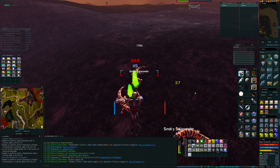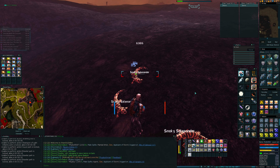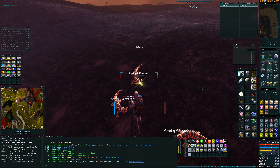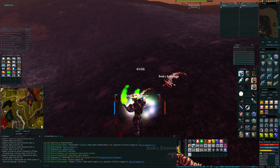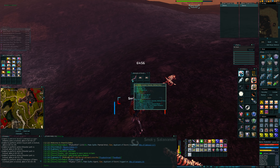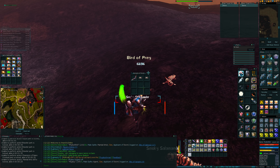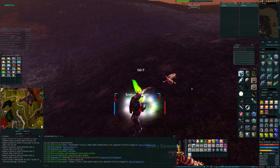Nice crits - 6k plus. That's pretty good. 6, 3, 8... let's pop that in. 6, 5 - yeah, that's better. Smoky salamander - what was it? Pretty much quest parts, isn't it? That's interesting. Not something we need.